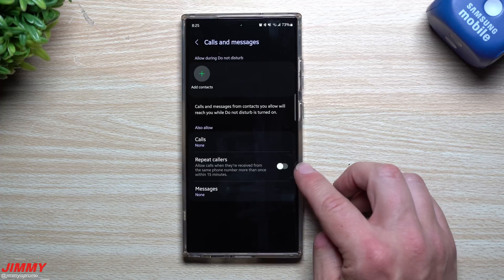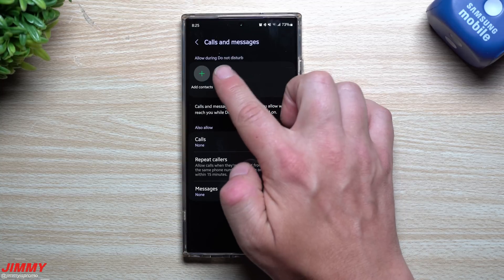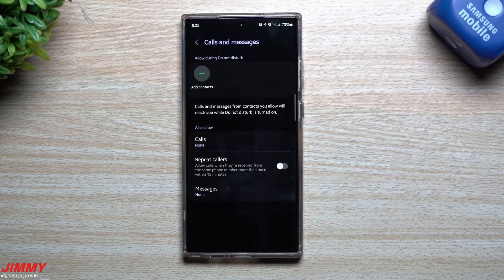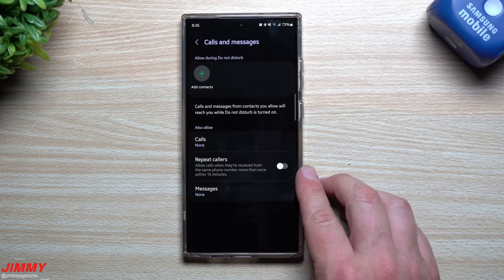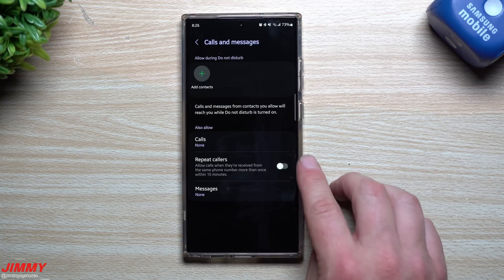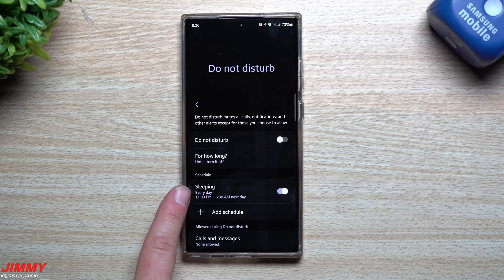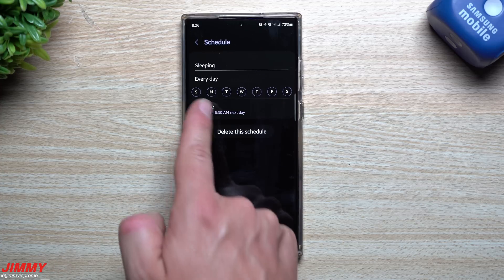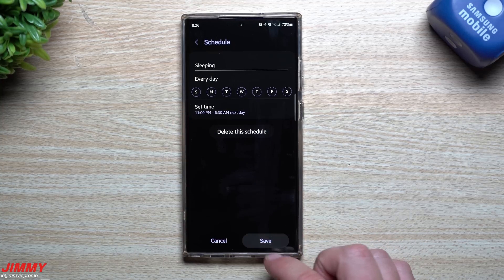When I move my phone around 6:30, it knows I'm up and notifications start coming through. It's a way to keep your phone silent at night without really missing anything. Inside Calls and Text Messages you can turn on the option to allow specific contacts through no matter what. You can also enable Repeat Caller — if they call more than once within 15 minutes, it may be important. Set your schedule, hit Save, and that's it for Do Not Disturb.